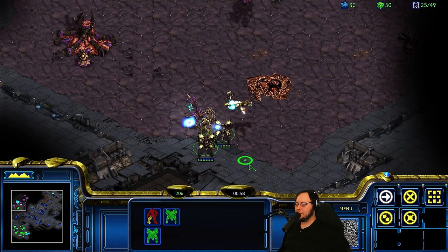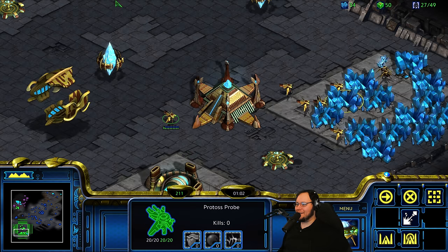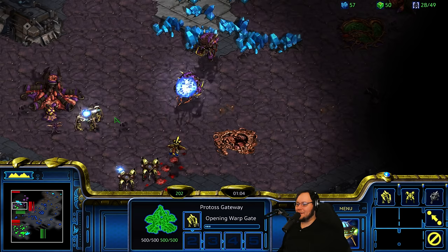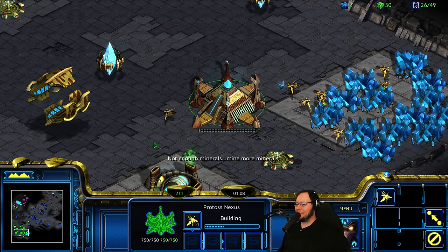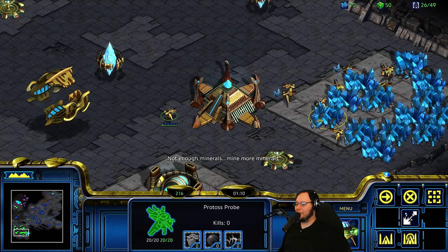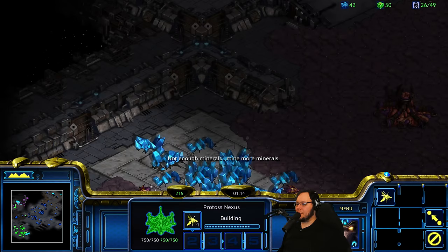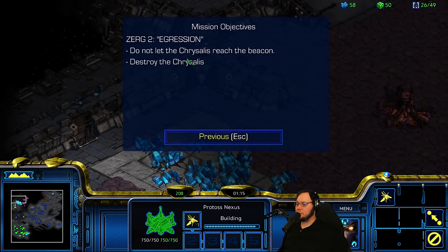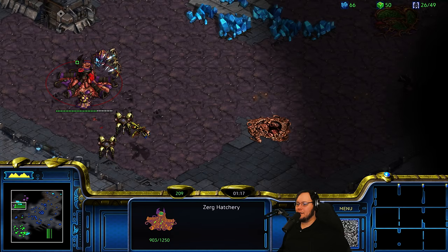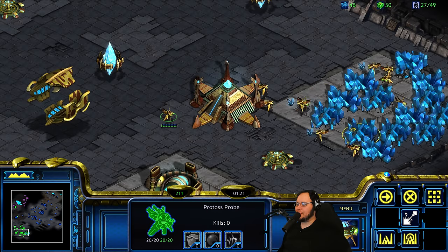Zerg wings — we should be able to crush those. Try not to take any damage. Let's just take down whatever we can. We're not guaranteeing a win here or anything. Bully those Zerg. Our objective is to — it said Chrysalis, right? Do not let the Chrysalis reach the beacon. Destroy the Chrysalis. Got it. This seems to be working towards that goal.